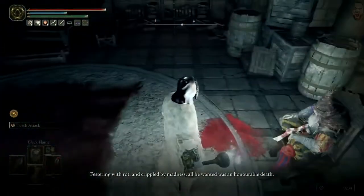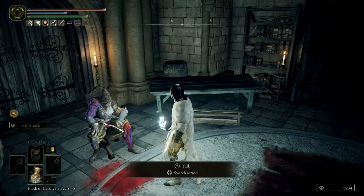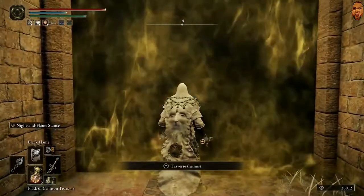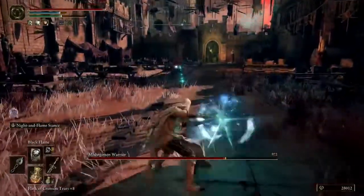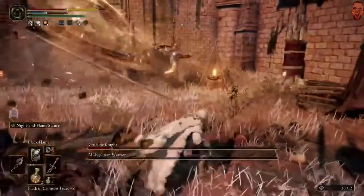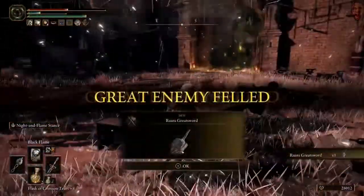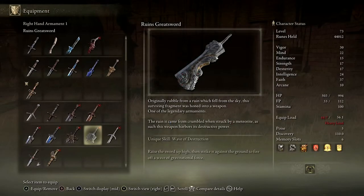It's not too difficult. Get used to the Misbegottens, as for some reason they're a popular type of enemy you need to be killing for a lot of weapons on this list. Kill them to receive the Ruins Greatsword. The stat requirements are 50 Strength, pretty hefty, and 16 Intelligence. It comes equipped with a Wave of Destruction unique skill — raise the sword up high then strike it against the ground to fire off a wave of gravitational force. Although it can be obtained early, that 50 Strength means you won't be able to wield it until later in the game.